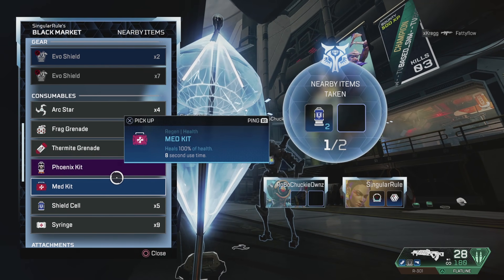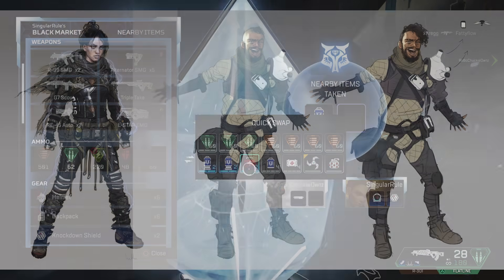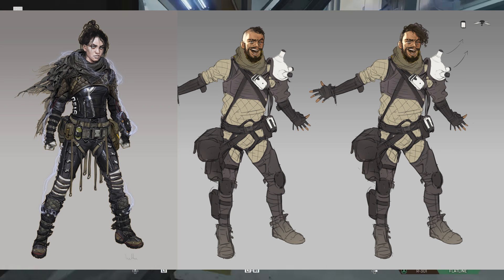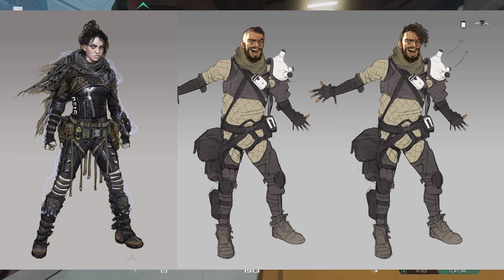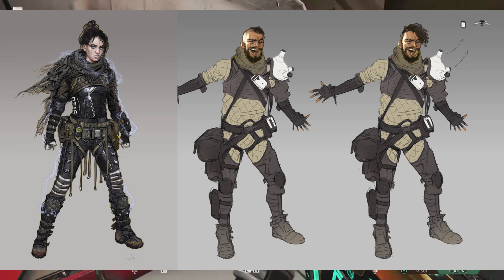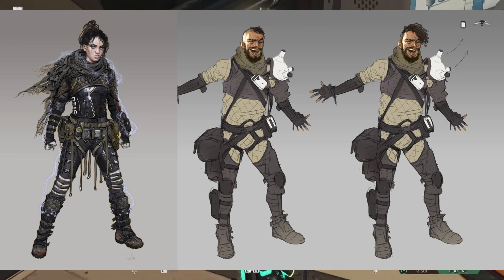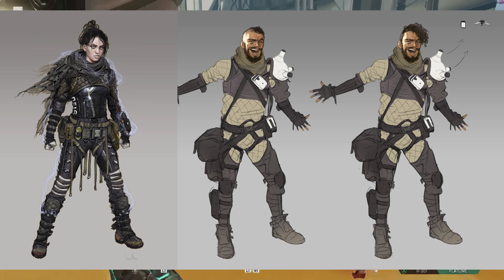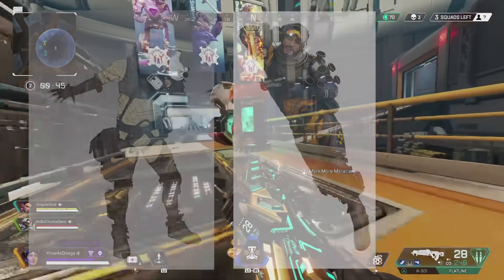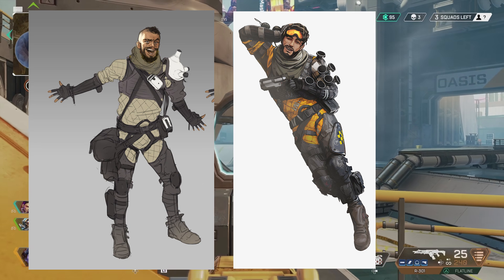Finally, the last part of this video — I just want to show you guys a few other pieces of concept art for both Wraith and Mirage. These look kind of similar to what we see today. I think Wraith has much more of a dark and menacing look in this concept. Mirage pretty much looks the same, but you can see on his arm pads it's a little different — whatever he uses to create his decoys looks much different in this concept art compared to what we actually see in-game today.